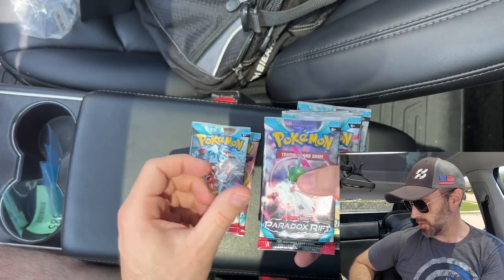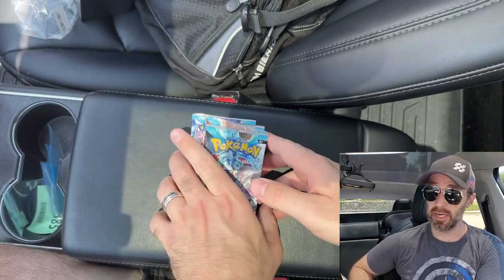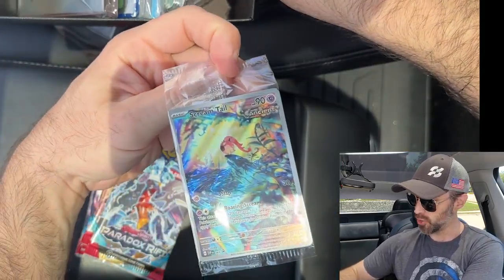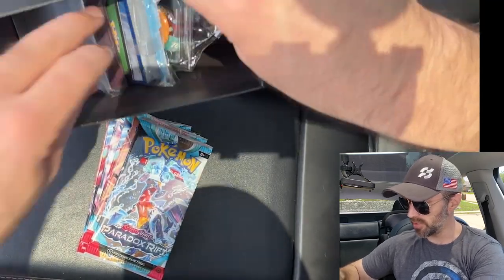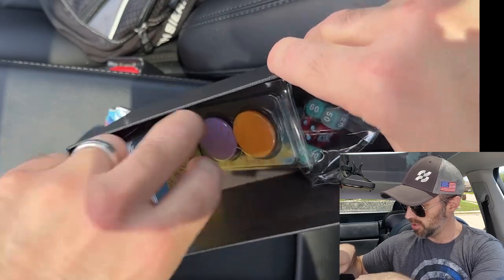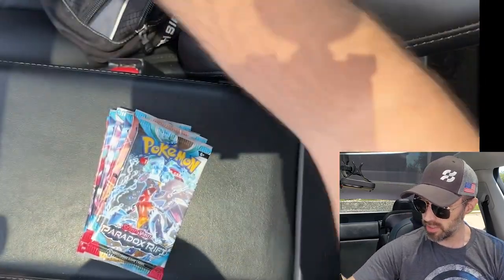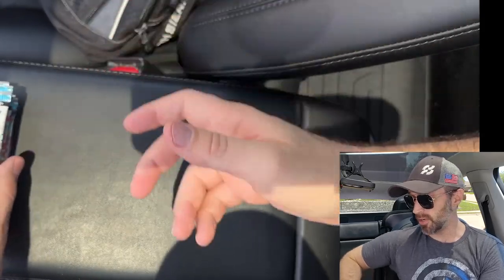So inside the ETB, you get 9 packs of Paradox Rift. And of course you also get the Screamtel promo card, which is sweet. Energy cards, a code card, and sleeves — very nice. Yeah, the standard ETB stuff. Let's go ahead and get started with the cards. I'm pretty excited.